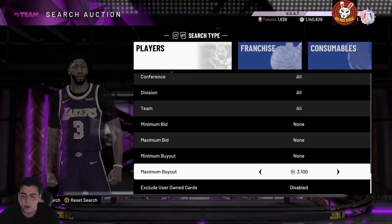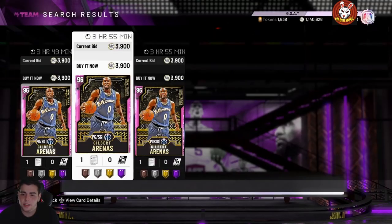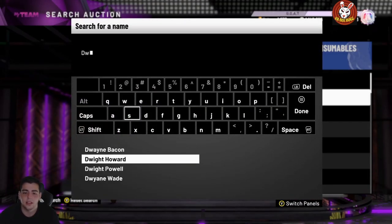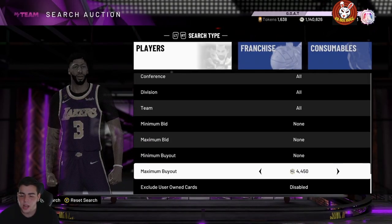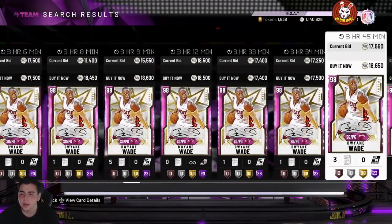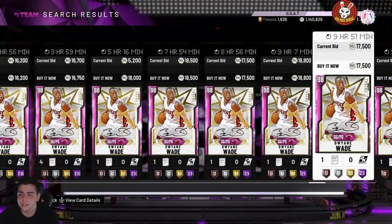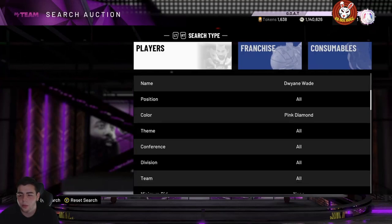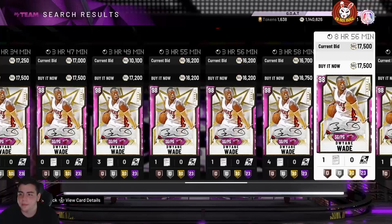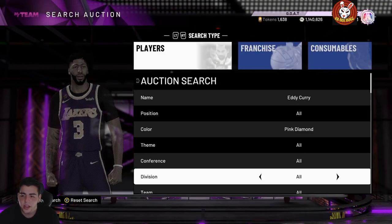Get on the Galaxy Opal snipe filter and the Pink Diamond snipe filter — there are a ton of super packs coming out right now. Check out Dwyane Wade's price, since I told you guys to snipe prime Pink Diamond Dwyane Wade. He went up about 3K since yesterday — he was around 13 to 15K and is now up to around 18K. If you invested in Wade, you'll make decent MT.